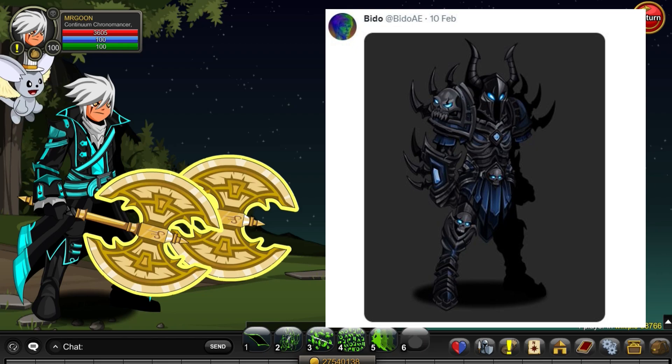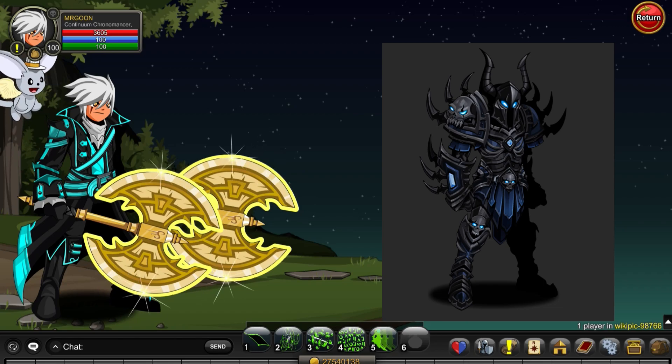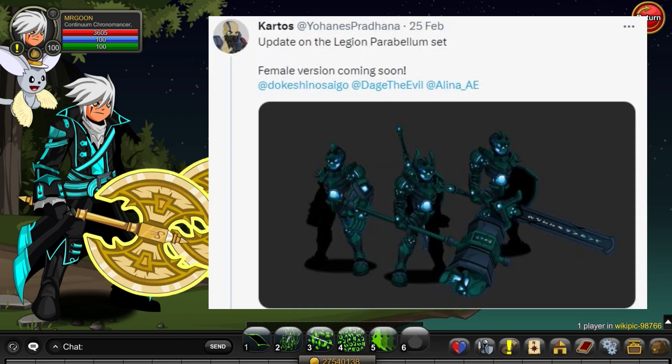I showed you this set the other week from Biddo and we have a little update on it, because we have an extra weapon to go along with it. As you can see, it looks like a different variant of the helm as well, and you get quite a cool spear with this set. This one should be coming for Deja's birthday — expect it to be in the chest.